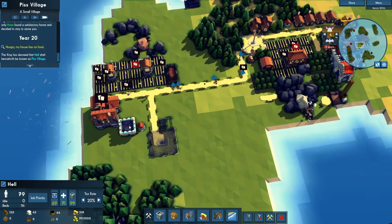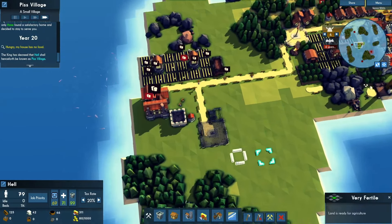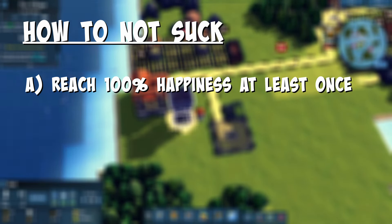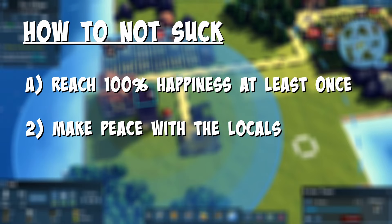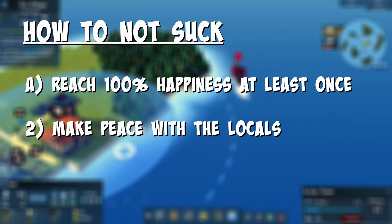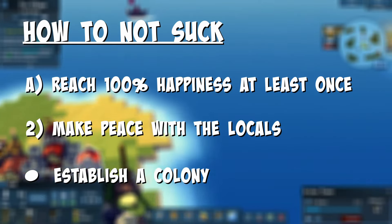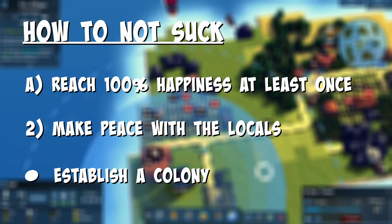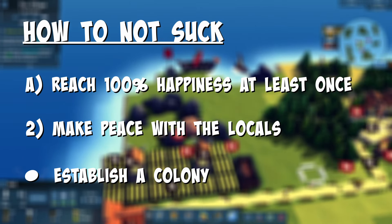We do have some goals here. By the end of these long 100 years, we need to: A) reach a happiness level of 100 at least once; B) maintain a healthy relationship with our neighbors to avoid an early demise via catapult and mobile archer unit; and finally C) sail out to another island to start a new colony. So welcome aboard and I hope you enjoy it.